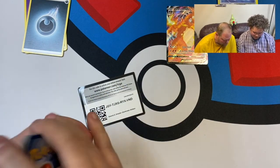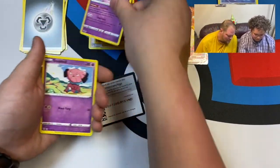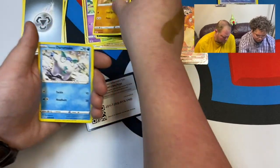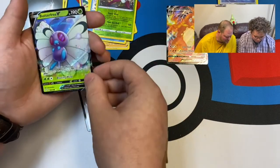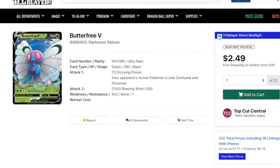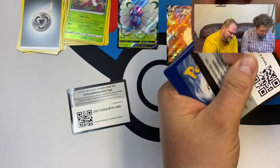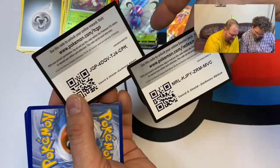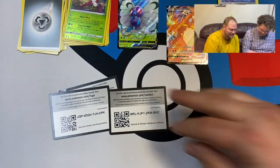One two three four. Energy, Kabu, Solrock, Polteageist, Snubbull, Bounsweet, Nickit, Larvitar, Darumaka, Tsareena, and — oh, Butterfree V! That takes me back to watching old Ash. That was a sad episode when he released Butterfree. Oh wait — bonus! This pack came with two cards! Okay, I guess I'll leave them both up. That's two holos — nice!